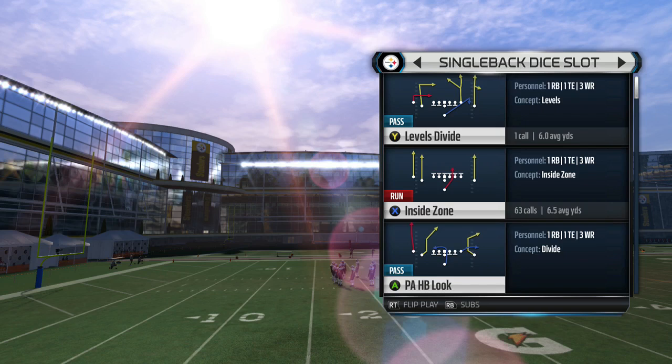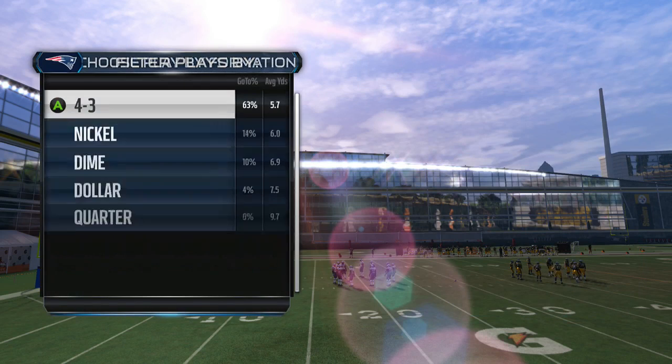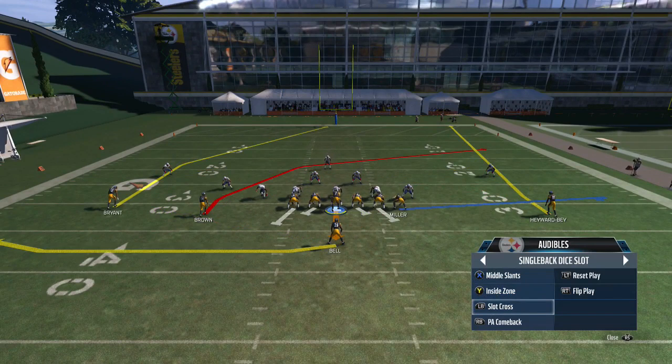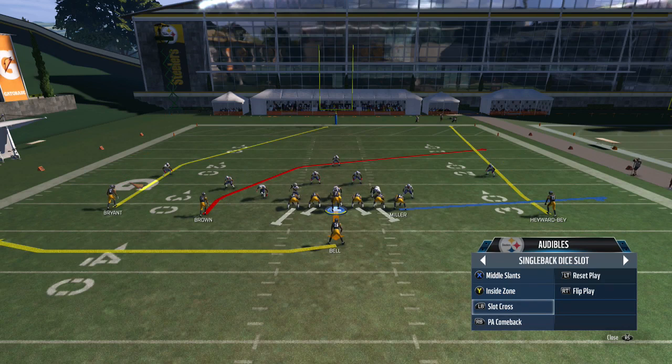Let's move into the passing game. We're trying to get through this scheme nice and quick for you guys. First, I want to look at probably the main play I run out of this formation, which is slot cross. One quick tip: middle slants is an audible, inside zone is your run audible, and slot cross is your LB or L1 audible — and those are three plays we actually use. So whenever you're putting together a scheme, look at your audibles. Instead of coming out in slot cross, I'd come out in halfback cutback, PA corner post, or PA tight end screen, and audible into slot cross.